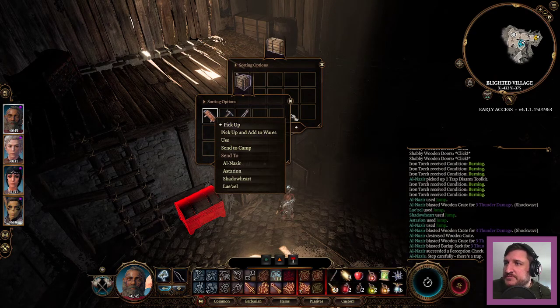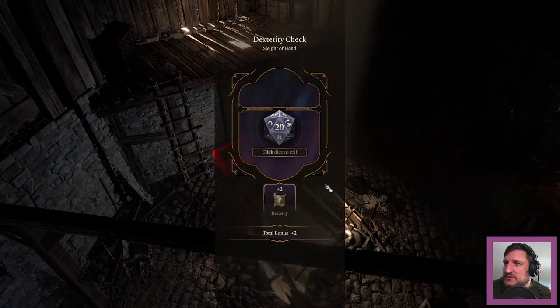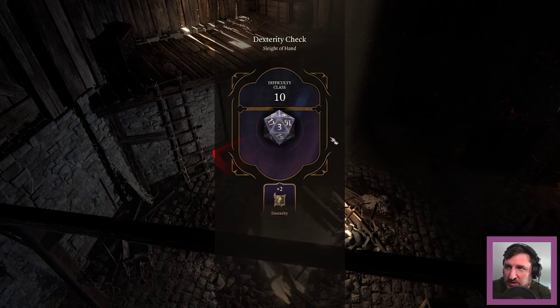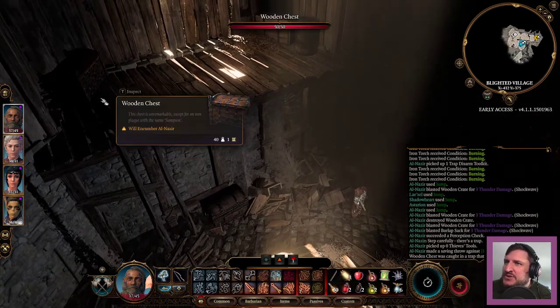These tools — you know what, just pick them up. Guess we're gonna try and disarm this ourselves. That is a mistake. I'm seeing the 20 on the dice and thinking that's what I need. This could hurt — it did. And it destroyed this.